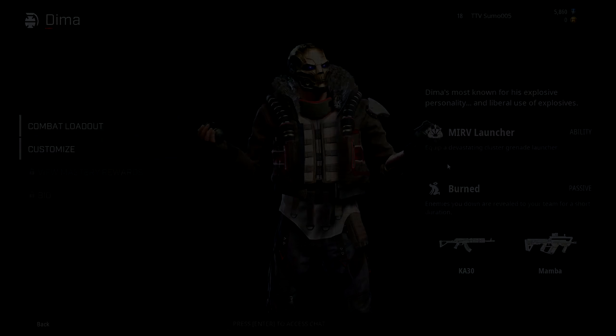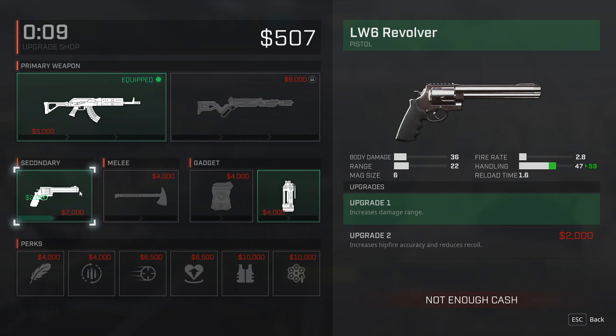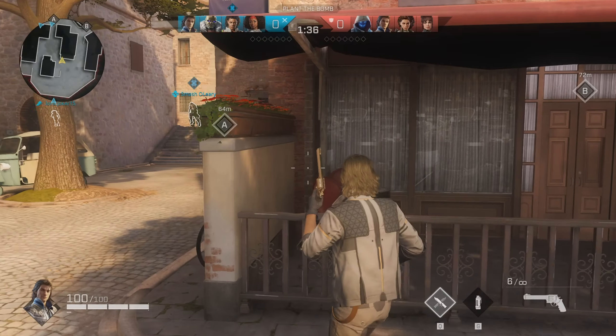Number 2: gear up. Before you step out of spawn, make sure you use some of your starting money to buy weapons, equipment, and ammo. All rogues come with different gear, and you can only purchase stuff at the beginning of a round, so choose wisely.